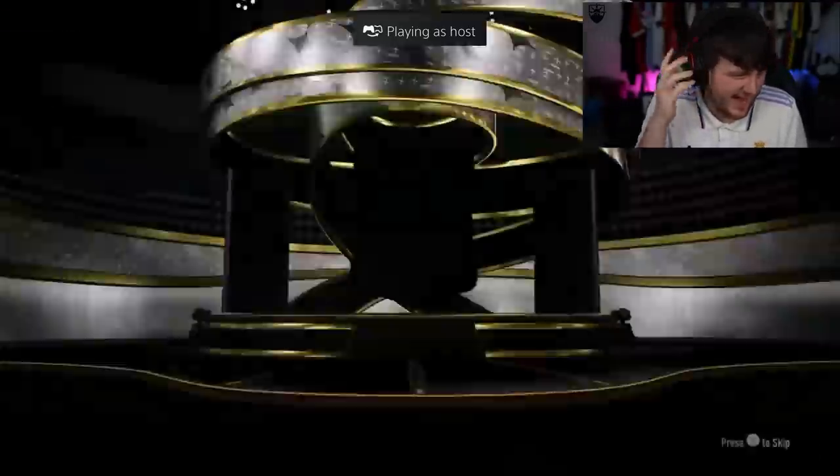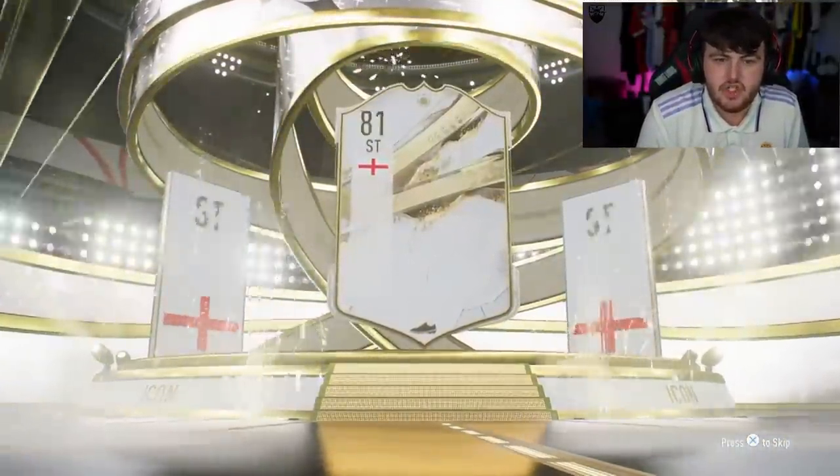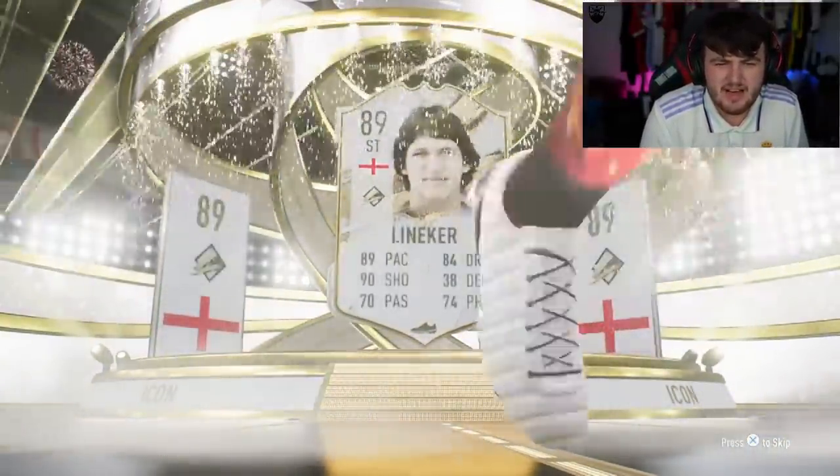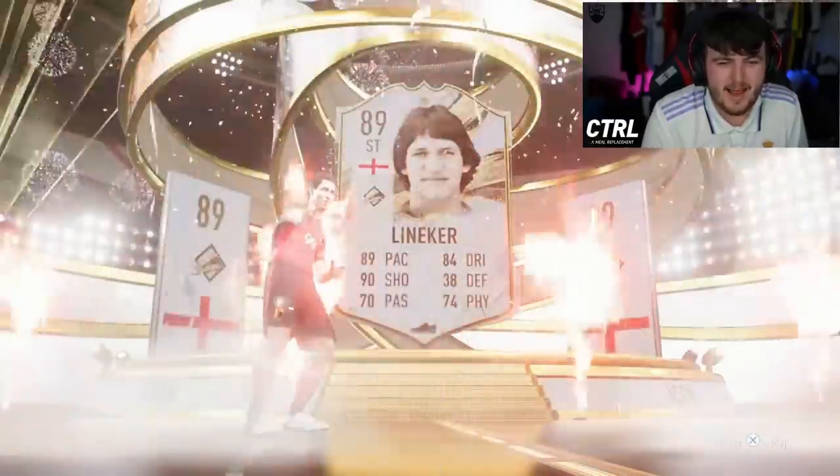Next 88-plus pack — Manchester United club badge. It's going to be a mid icon — English striker. It's Gary Lineker. He's one of those cards that has really good stats but just isn't very good in game at all.